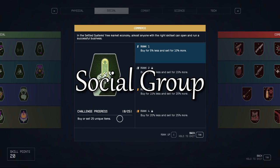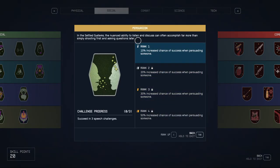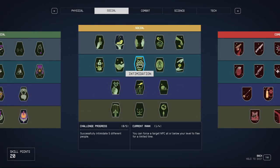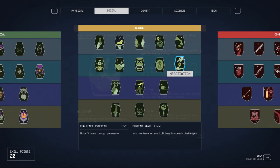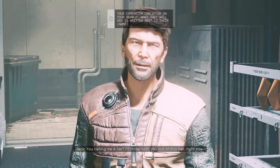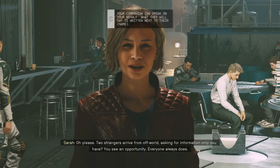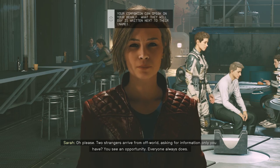There aren't many synergies in the social group because it basically replaces what a speech skill would normally do in most games. You have skills for persuasion which makes NPCs do things for you, intimidation which makes enemies flee, or instigation which makes enemies fight their own friends. All of these are distinct and unrelated to each other, so just because you can bribe someone doesn't mean you can bargain well. So if you want to make use of speech-type options you'll have to invest in quite a lot of different skills to get the same results. But a good alternative is that companions can speak on your behalf during dialogues, so if you specialise in combat you may want to take a companion with soft skills to cover your weaknesses.